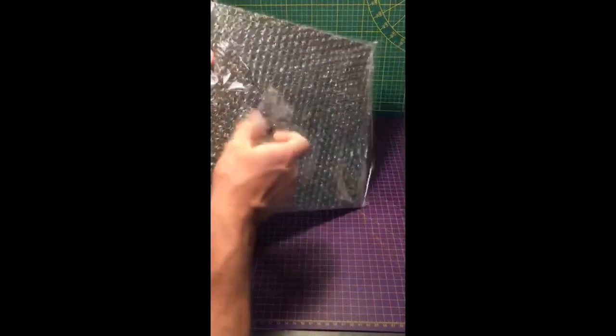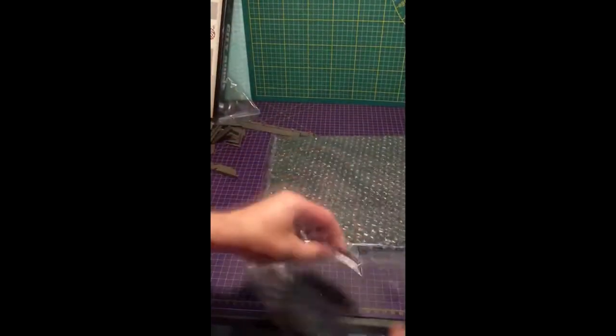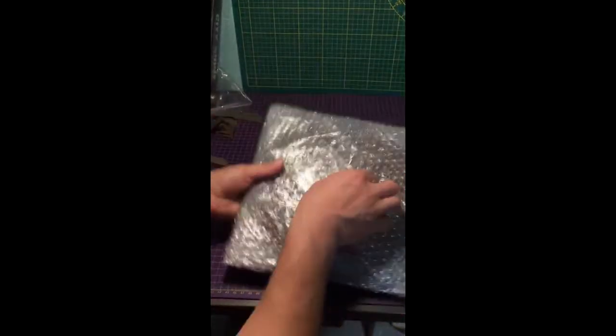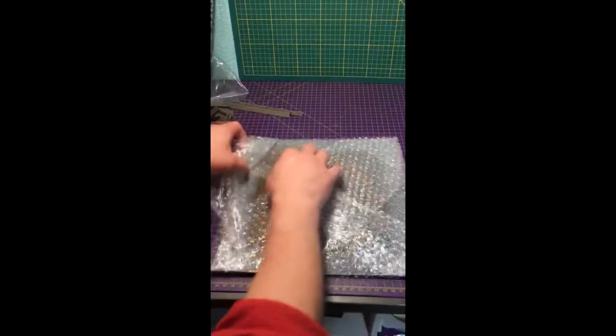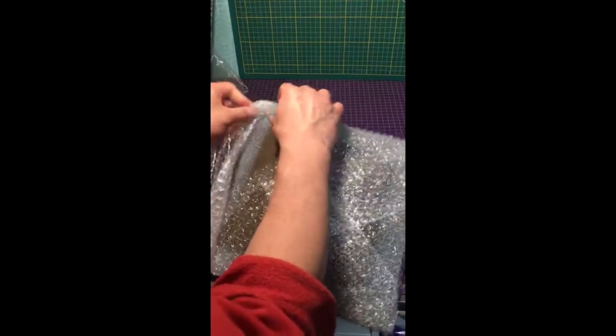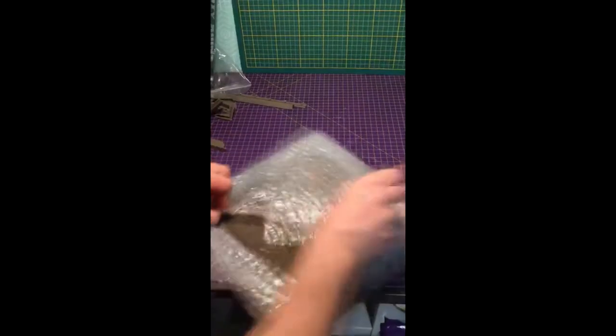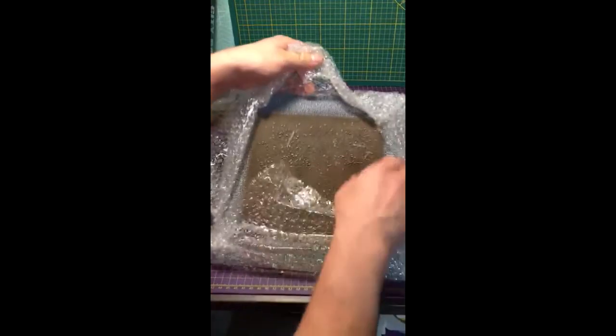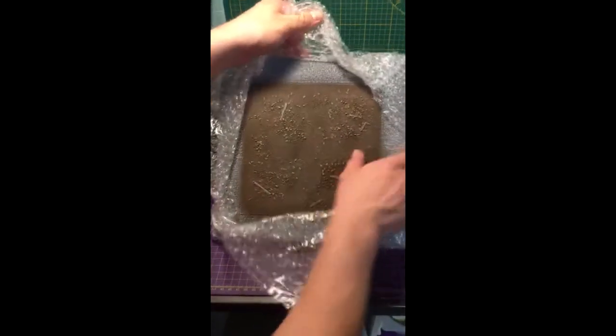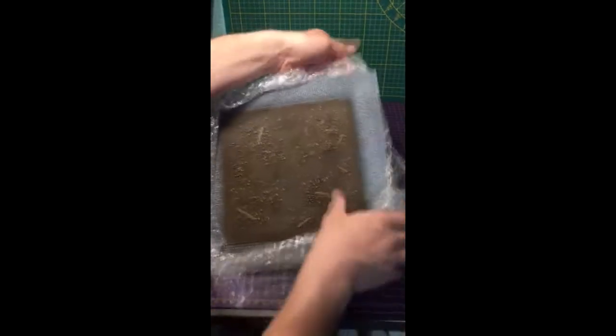Le fameux socle, toujours de leur gamme pré-peinte, Battlefield in a Box. C'est plutôt bien emballé, bien protégé. Le socle, hormis les pavés qu'on peut voir peints sur les côtés, la zone en marron représente la taille du bâtiment. C'est plutôt impressionnant sur une table classique.